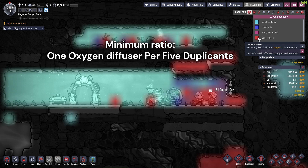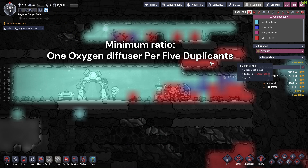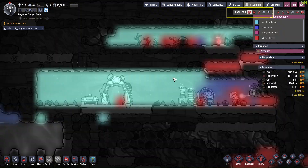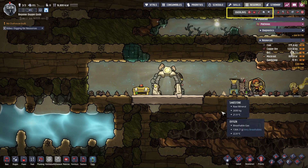This sounds straightforward, but it is still common to run into breathability issues due to various reasons. To diagnose if the colony is comfortably breathable, we can click on the oxygen overlay button on the top or press F1 on the keyboard.